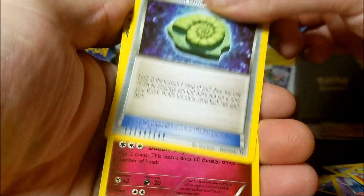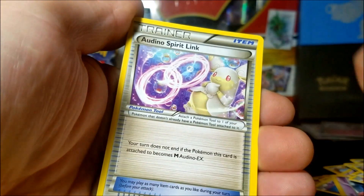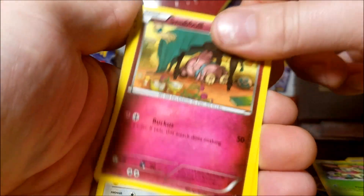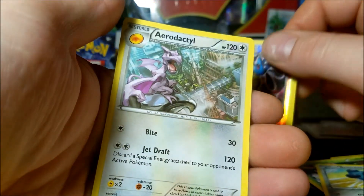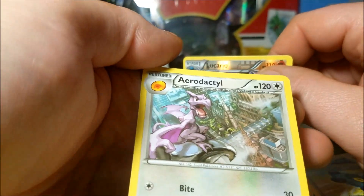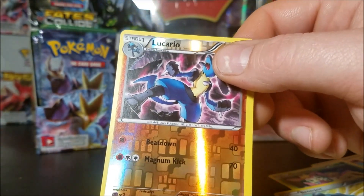Come on - do it! Gear Grinder, full art Helix Fossil, Wigglytuff, Audino Spirit Link, another Rilou, another Deerling, another Snowball, Bronzor, reverse Lucario, and an Aerodactyl - sweet, looks like a gargoyle. I'll take that. And another reverse.